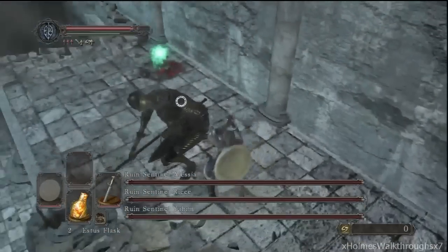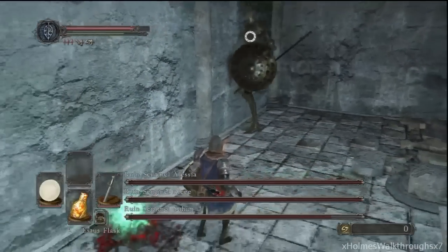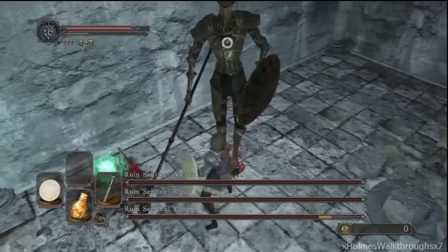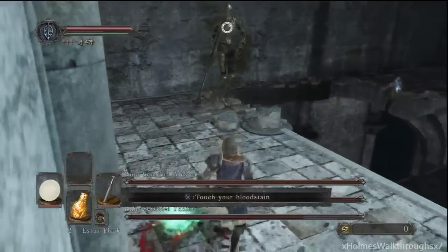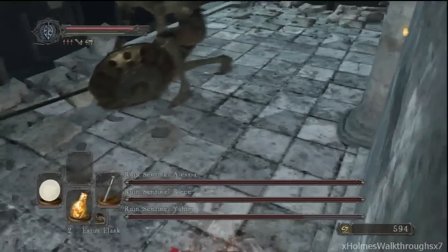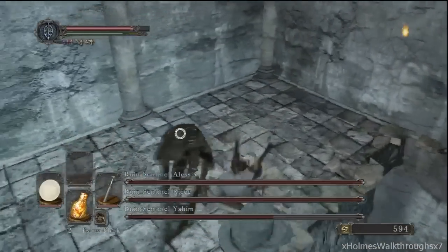Right off the bat, right when you transition through the fog door, one of the sentinels is going to be here. You want to stay on this platform for this first sentinel, because the moment you jump down to the first floor, the other two sentinels are going to come after you. So if you didn't kill this one and you jumped down already, it's going to be 3 on 1. Stay on this platform until you take out the first one.